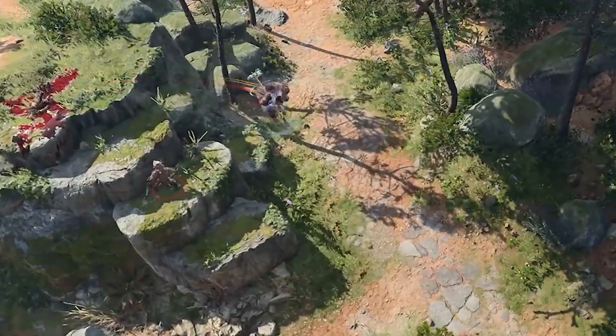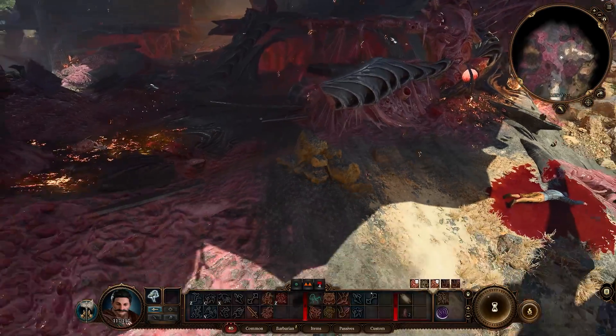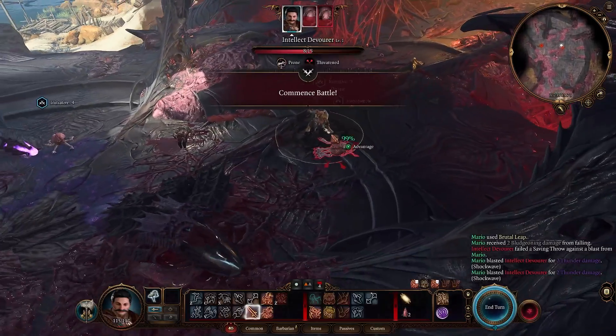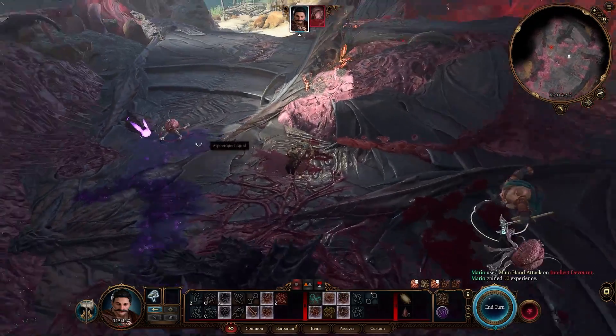Today I'm going to show you a completely ridiculous class build. I call it the Thunder Mario. This build is all about jumping and pumping — we basically jump around on impact, deal thunder damage, hit enemies, and jump away to high ground or wherever we want.